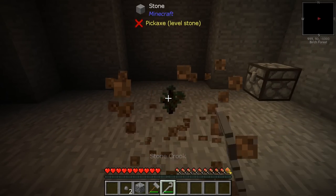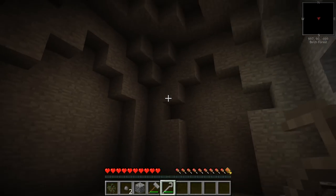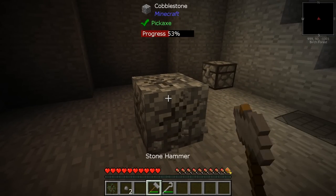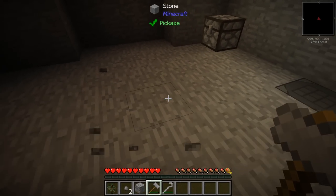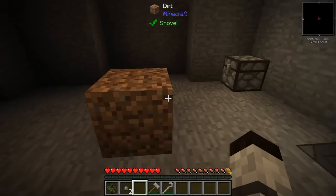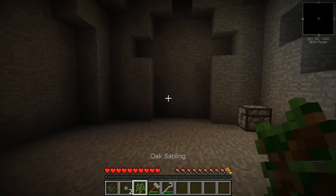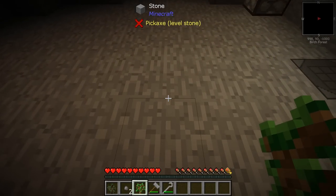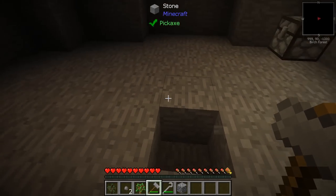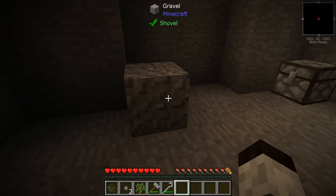You hit the dirt with a crook and it gives you a sapling. This is a spruce sapling — I'm not sure spruce grows well here, so I'm going to try to get another one. I'd like to get an oak or birch because I know those will grow in this environment. It might not grow because of the height. There's an oak! Awesome. We'll grab some more dirt, plant it, and start getting some wood.